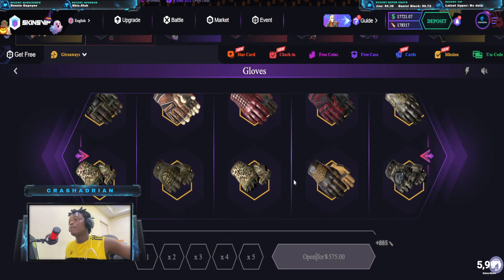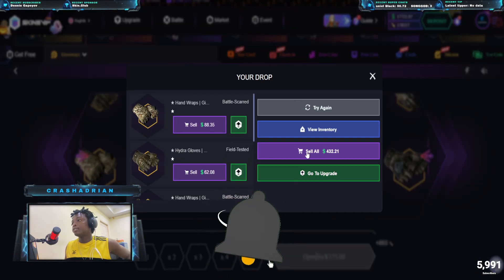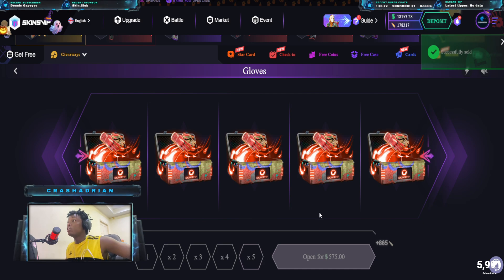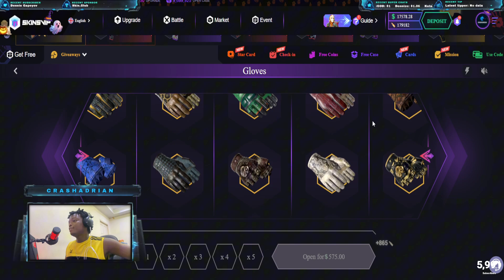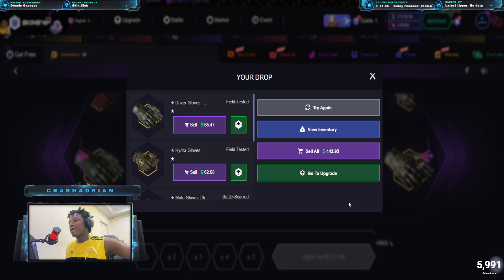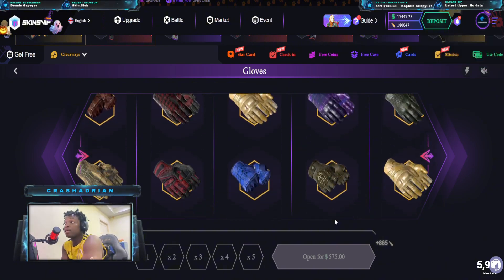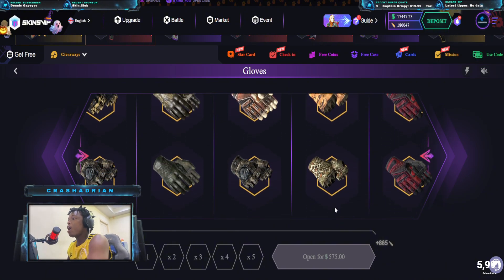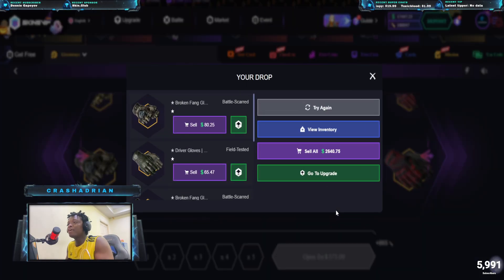Okay, what are we getting? This is not really good. This is not good — not even really good — but it's fine. After this case we're gonna open the knife case. Let's see what we get in this one. I think this is gonna pay a bit — no, it did not. Let's keep trying; maybe we're gonna get a max item today and try to take this money up to 25k.